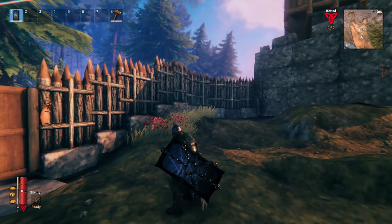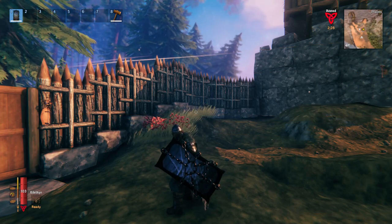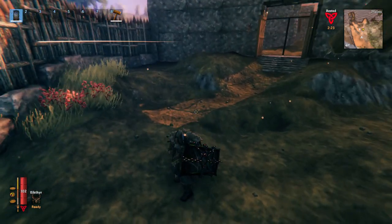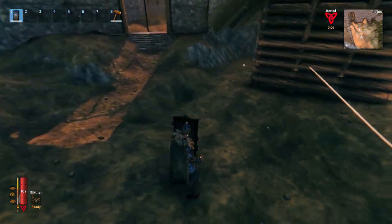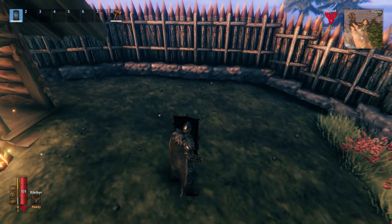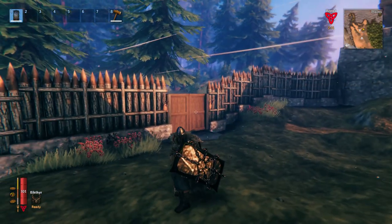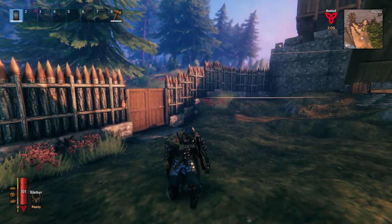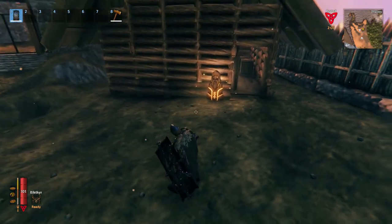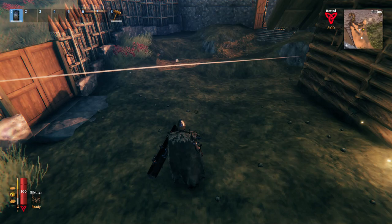When it comes down to which one is actually the best, there are several points where block power is the same or very close between a small circular shield and a tower shield. As I said at the beginning, which one is best depends on how you fight. If you just hold block and take the blow before going back to attacking, the tower shield is better. If you're going to be parrying with timing-based combat, the small circular shields are better. That's all nine shields in the game ranked.